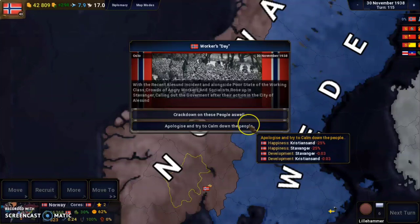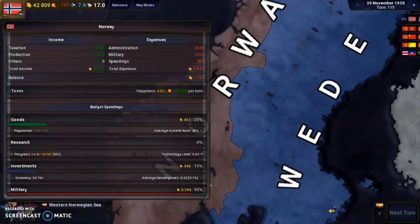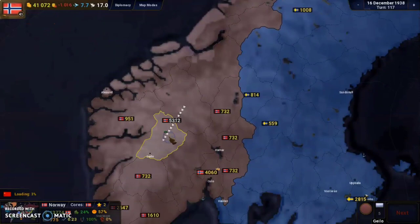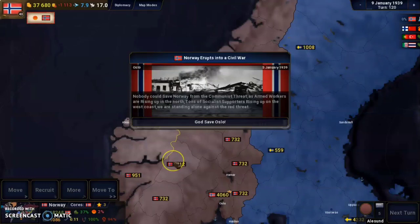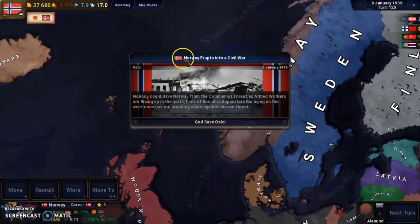We try to improve the city's happiness by decreasing taxes. But then Norway erupts into civil war. Nobody could save Norway from the communist threat — armed workers are rising up in the north, and socialist supporters on the west coast are rising up as well. Since we suppressed their revolution so aggressively, we now have to fight against them. Our happiness is very low, and we'll have to deal with that too.